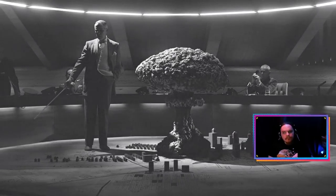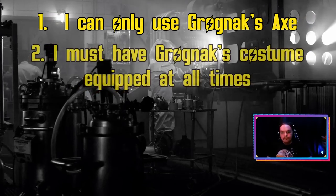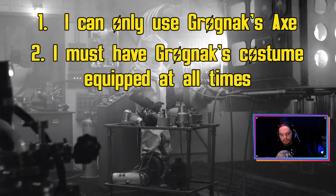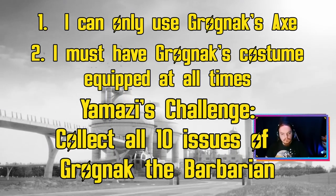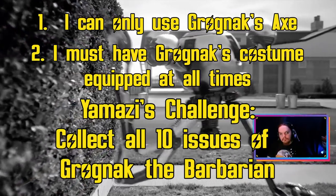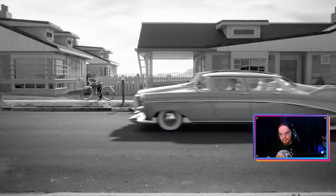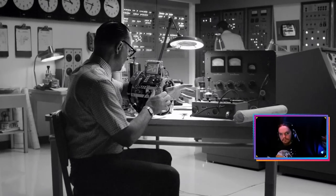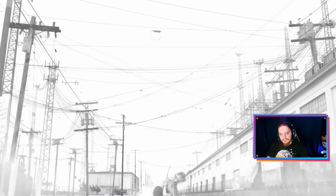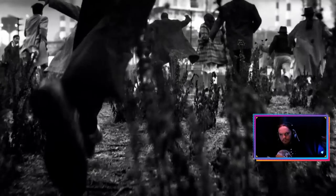Now let's explain the rules of the run. I can only use Grognak's axe. I must have Grognak's costume equipped at all times. And as an additional challenge given to me by a viewer named Yamazi, I must collect all ten different issues of Grognak the Barbarian. I'll be playing on normal difficulty on the PC version of Fallout 4 with all DLCs and no mods. I also streamed most of this playthrough right here on YouTube.